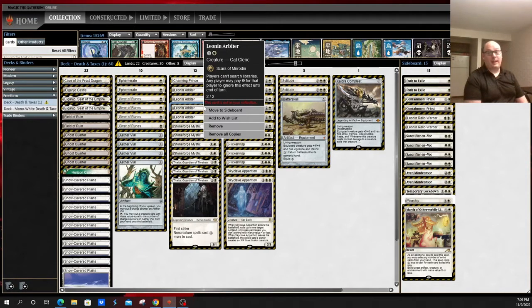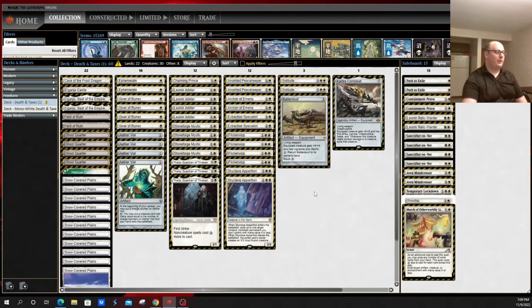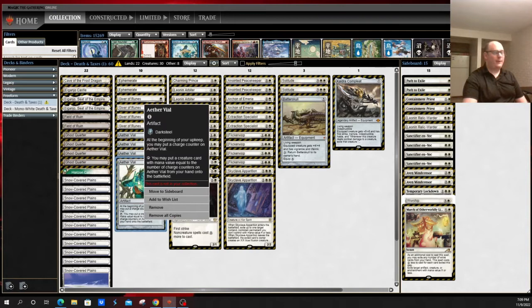Basically, you are playing a non-fetch land deck in a very fetch-land-heavy format, and you're trying to abuse the synergy that comes with that, using things like Field of Ruin and Ghost Quarter to try to mana-screw your opponent — kind of doing a poor man's imitation of the Rishadan Port/Wasteland stuff the Legacy version does. Another key card to this strategy is Aether Vial, as with most creature-based decks, mostly tribal ones such as Merfolk, Humans, or Spirits.